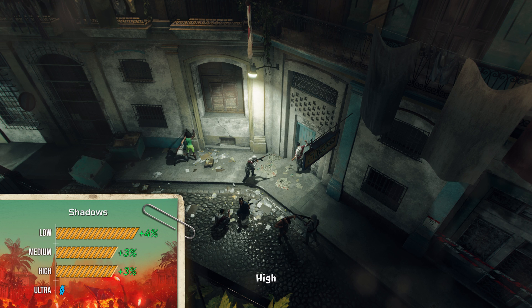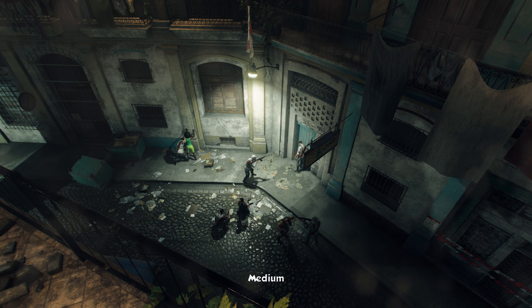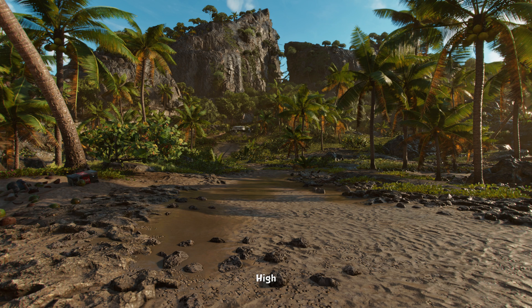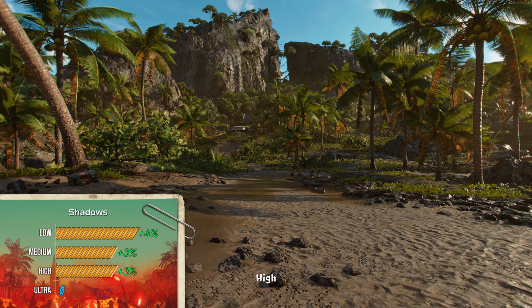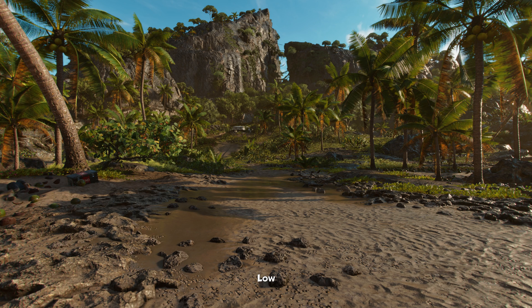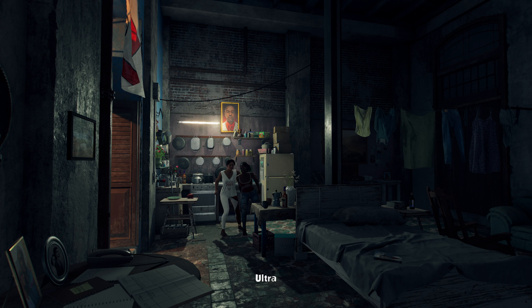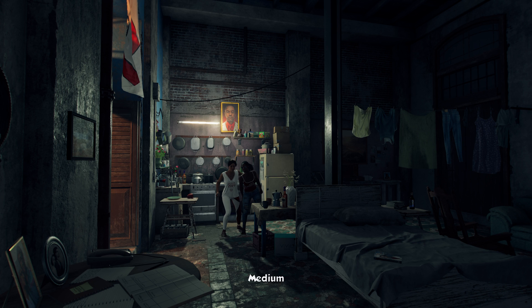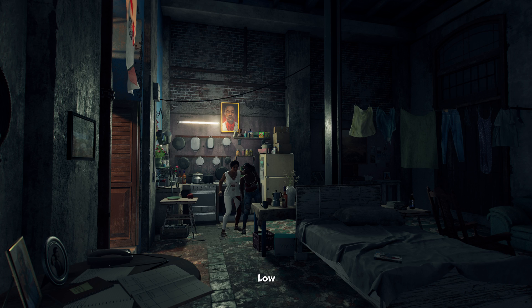With shadows, you won't really be able to tell any difference while playing all the way down to medium. On low, characters stop casting shadows and a lot of far objects lose them too, so I wouldn't go that low. Set shadows to high and you're only going to lose some contact shadows but not all, for a 3% performance boost.